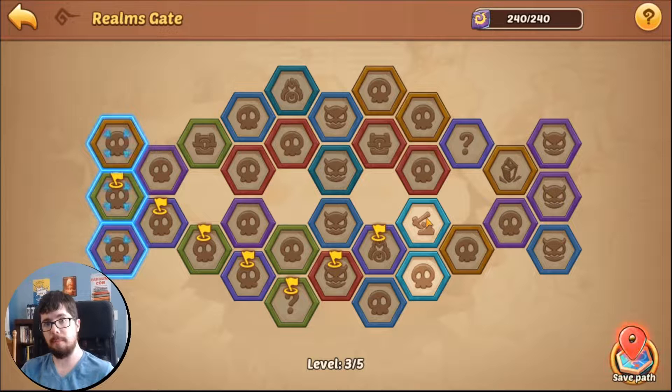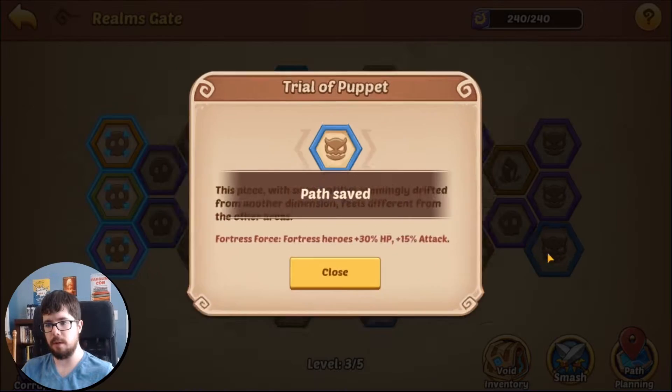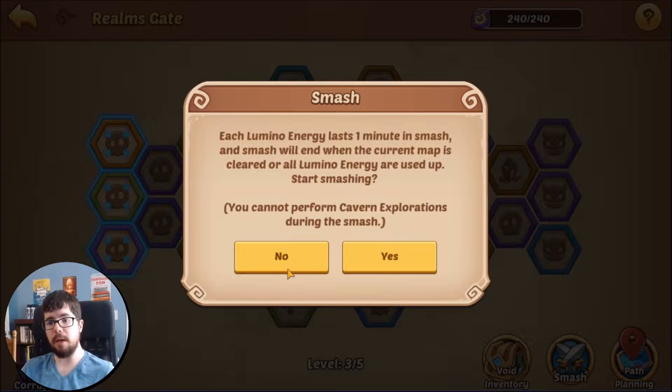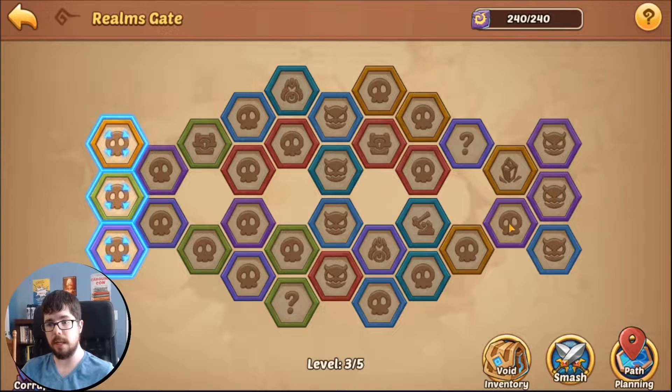Mining is your best bet, and I'll cover what each square means in a second. Once my path is set, I could hit the smash button to clear all these waves automatically — it would use all my energy until it gets there — but I wouldn't be able to do mining, which is the best option. Plus if I'm losing battles I wouldn't know. If it's almost reset and you're in a hurry, you can smash, but I recommend doing this manually if you can. It's a little tedious early on but it's worth it.